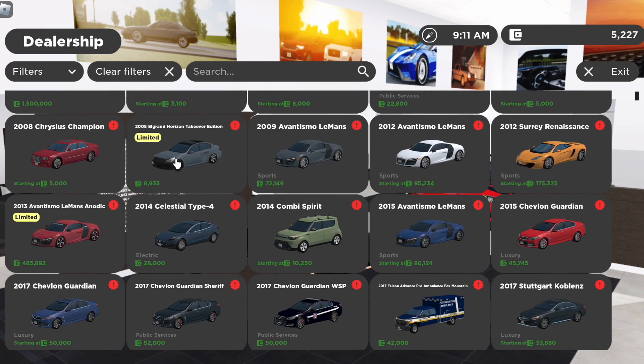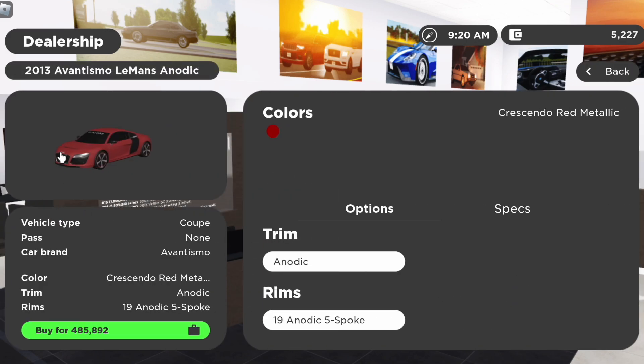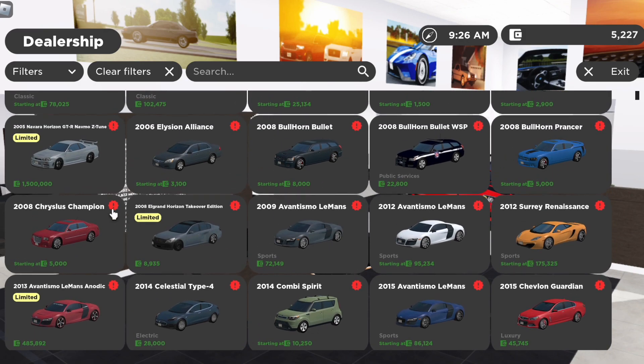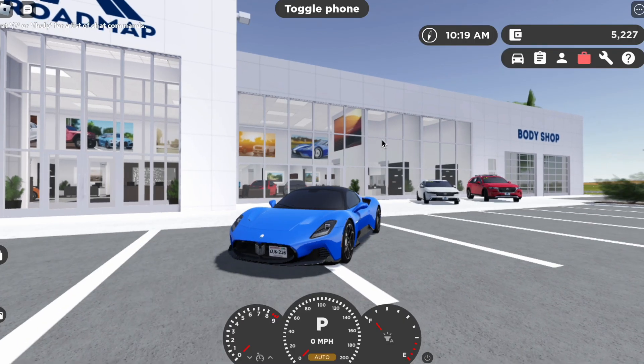Some highlights are these three new limiteds. There's the L Grand Horizon Takeover Edition, which is a reference to a street takeover special RP — you can see some videos about that — that's where the BMW beater came from. Then we got the 2013 Eventismo Le Mans Anotic, with cool rims and stuff. And then for 1.5 million you can get the 2005 Navara Horizon GTR Navmo Z Tune.